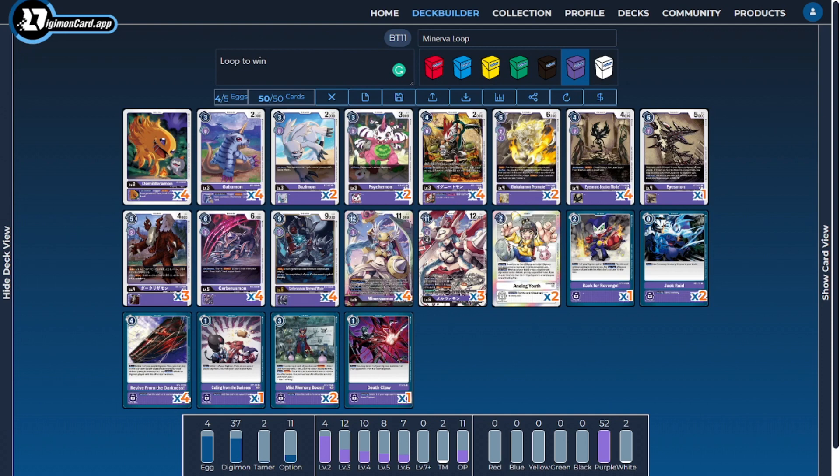In BT11 we get a whole new set of cards to interact with the Minerva Loop, with the other half being the interaction she has with Mirvamon. Mirvamon has her own set of interactions making the deck even better than before. But we're still going to be utilizing the same core loop — Cerberusmon Werewolf in combination with Cerberusmon — to gain lots of memory by reviving and utilizing our level 5 Digimon. So with that said, let's dive right into the deck.